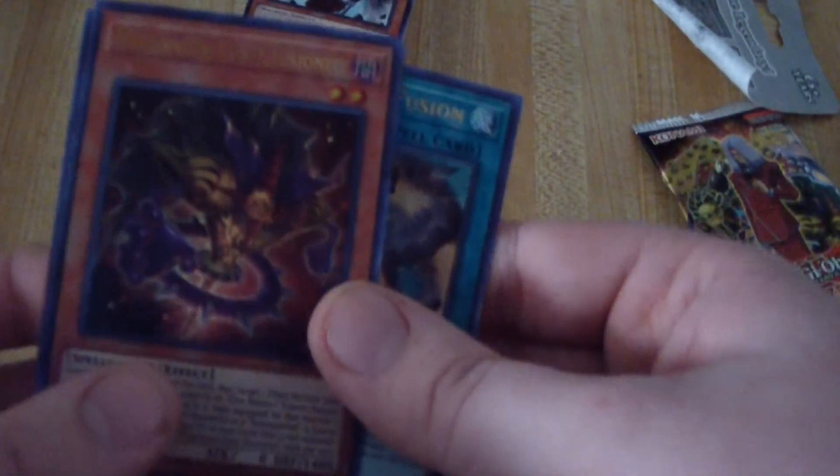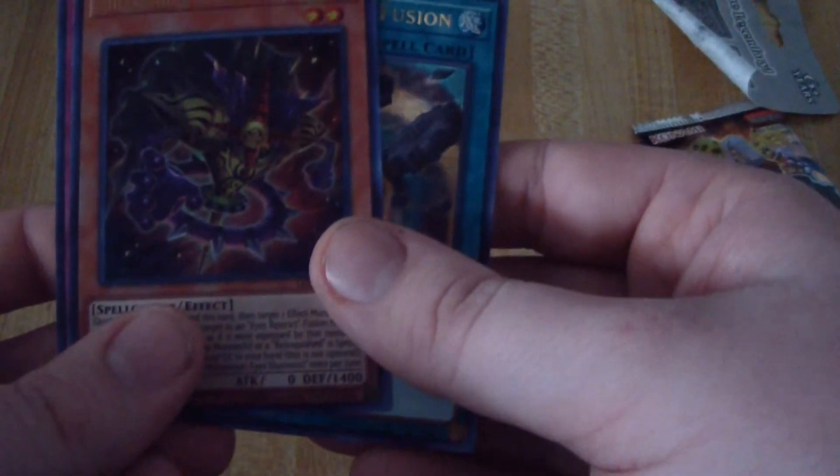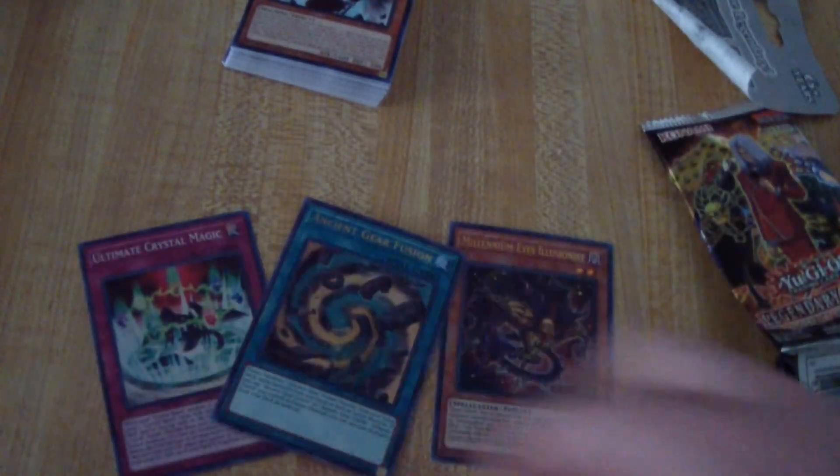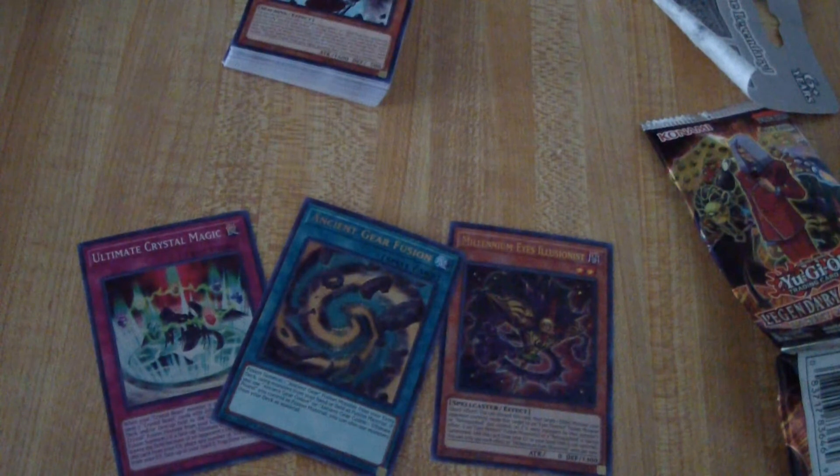I was actually hoping for some of the holo monsters like the Metamorphosed Insect Queen, but you know what, these are pretty cool too. I got the Millennium Eyes Illusionist, so I'm totally okay with this. This has been a really cool pack opening — got two ultras and a super rare out of only about ten packs. I think that's pretty damn good.